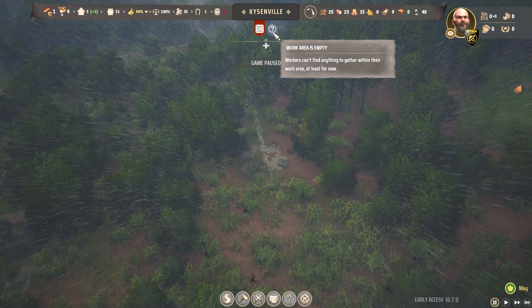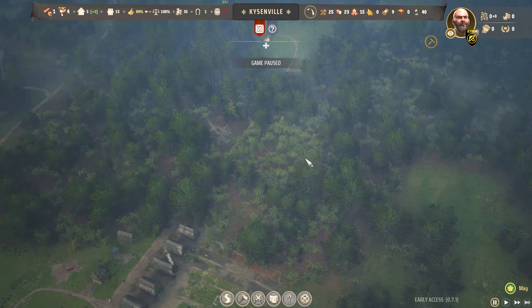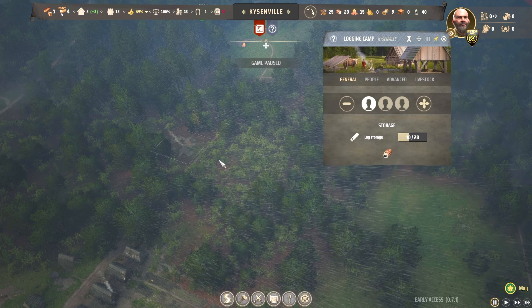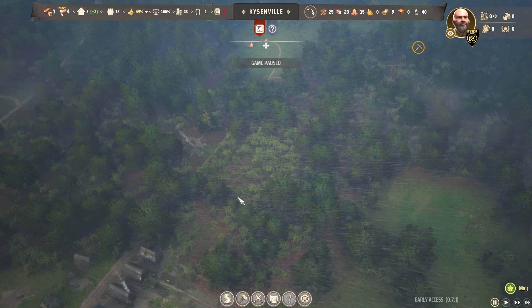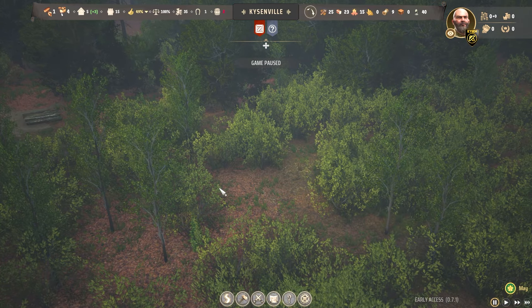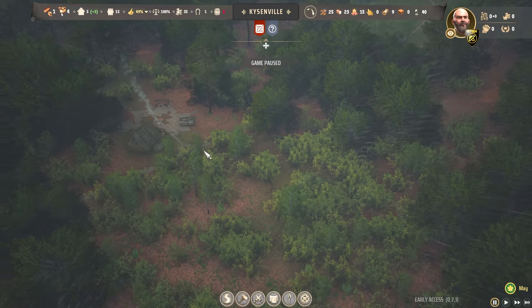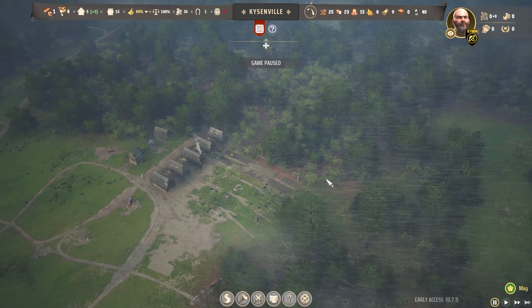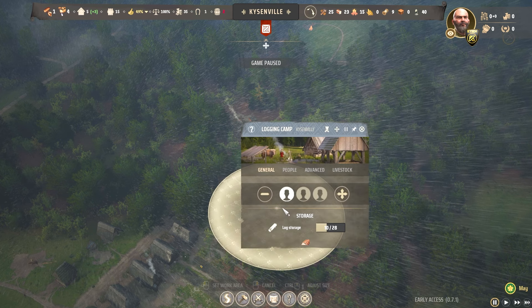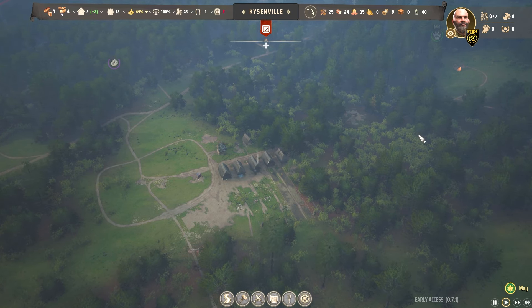We got a work area empty notification, which takes us to the logging camp. We said we'd get a notification when the trees in the selected area were exhausted. Under Advanced, go to the limited work area — this section has all been cleared. It's not immediately obvious, but if you zoom in you can see it's all small bushes versus bigger trees elsewhere. What we're going to do is look at where we want to expand to and set a new area by going to Advanced, limiting the work area, and clicking a new spot. Keep an eye out for that notification if you keep setting work areas — as soon as they're done, the workers are not doing anything, so set a new area to stay efficient.